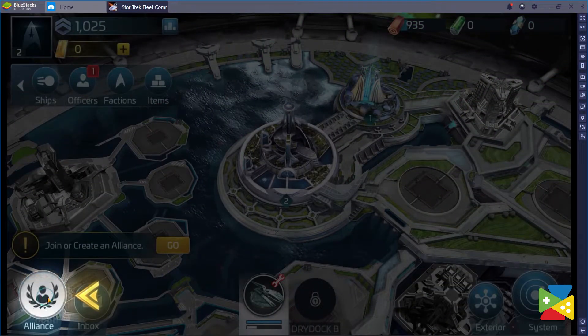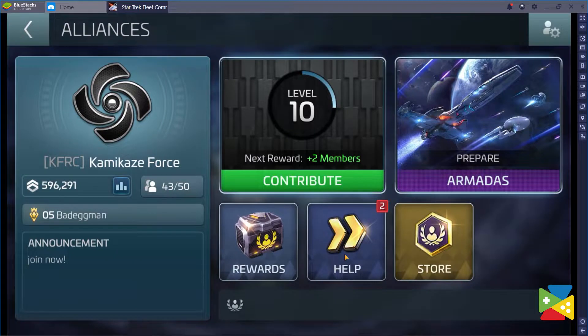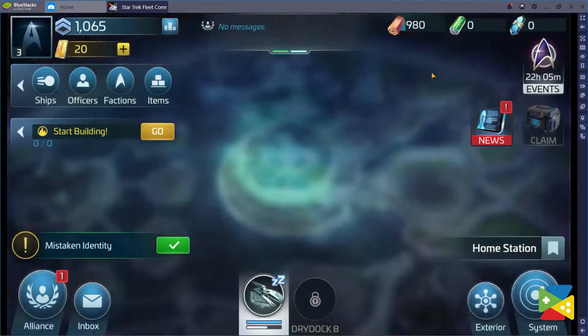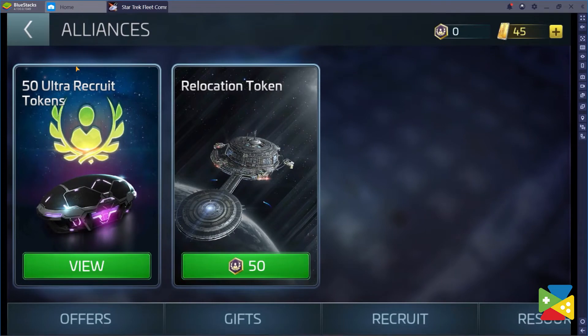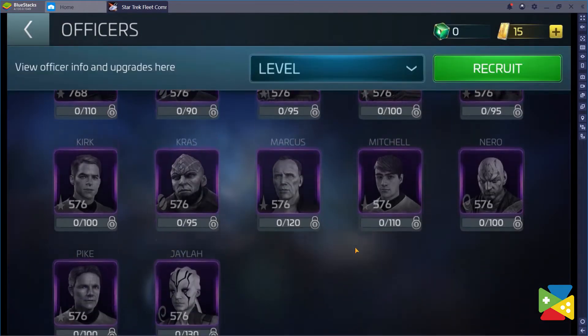The first big thing you should do is to join an Alliance — the sooner the better. Alliance members can help each other to reduce research and building construction times, allowing you to increase your combat power much faster. You also have access to a special store where you can buy Ultra Recruit Tokens that you can use to summon epic officers.